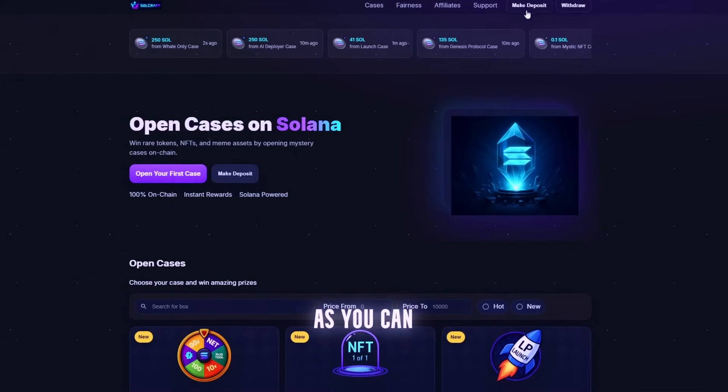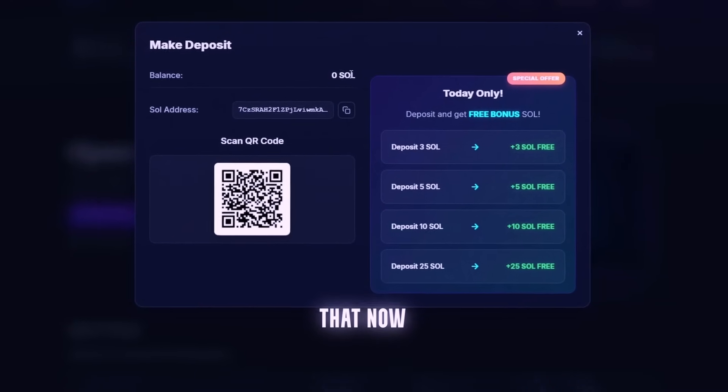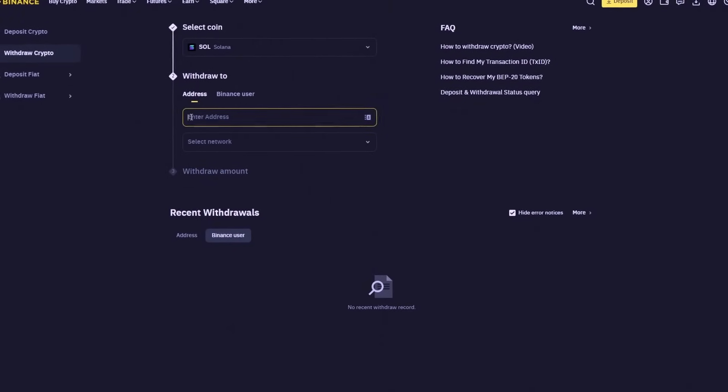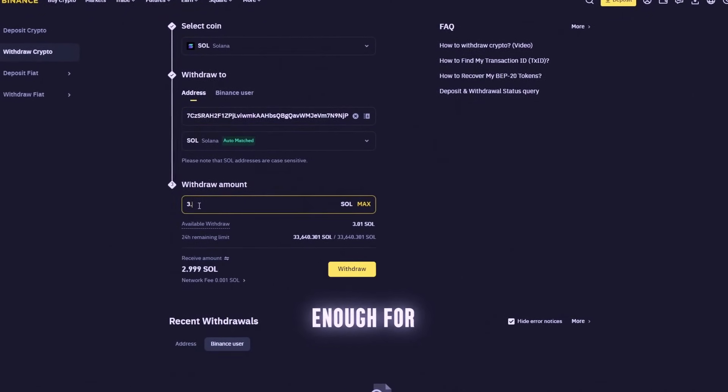Today we keep it simple. First I'll make a deposit — as you can see my balance currently stands at zero SOL, but I'll fix that now. I think three SOL should be enough for the test.